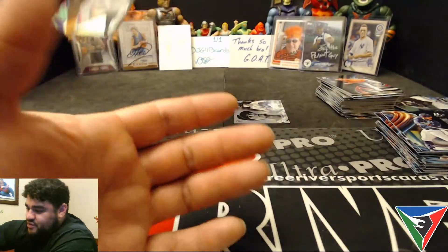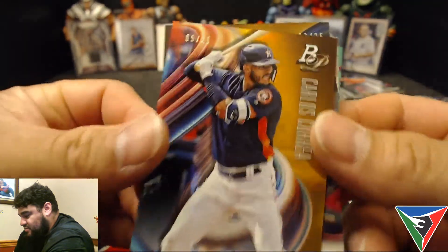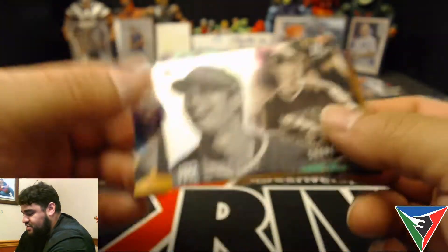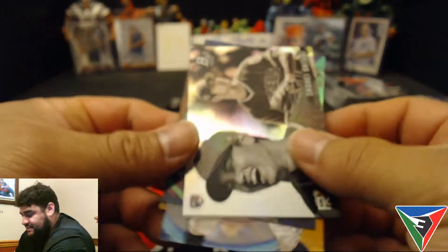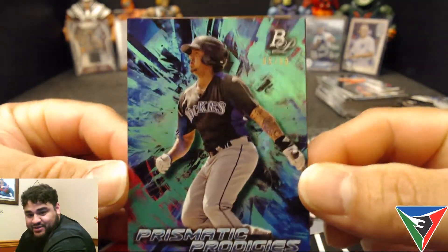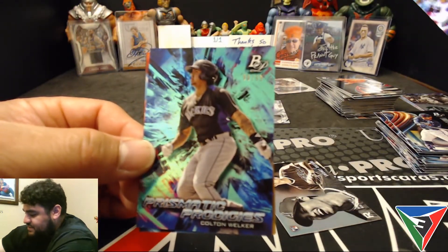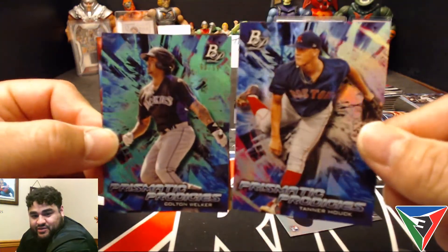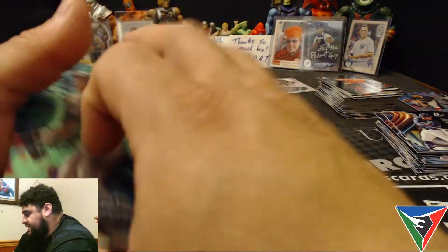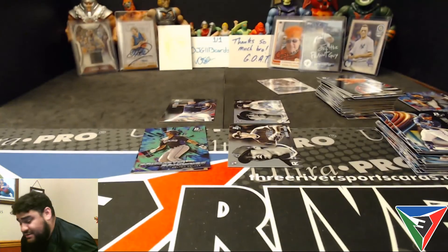Some other notables: we had the Yoan Moncada numbered to 25 and the Carlos Correa numbered to 25, the Shohei Ohtani Rookie Revelations, and the Prismatic Prodigies Colton Welker 99 out of 99 green — looks pretty cool compared to the base variation. Got a little green foil on the back, that's pretty cool. And yeah, that was my mega box of 2018 Bowman Platinum.